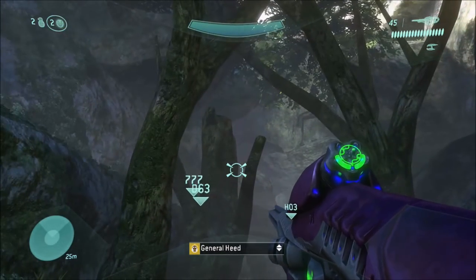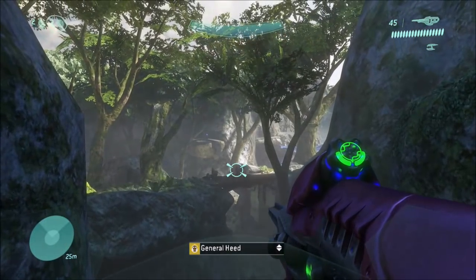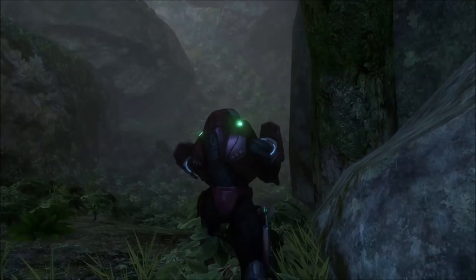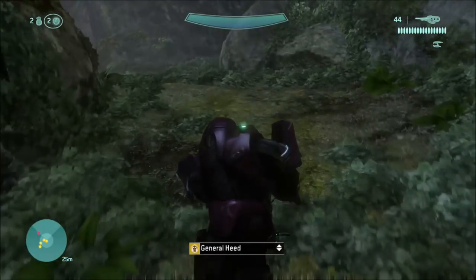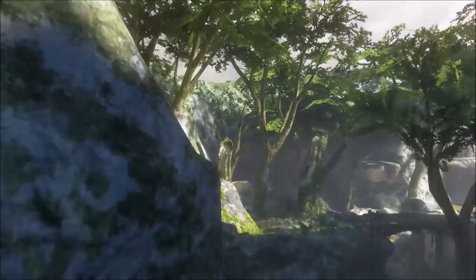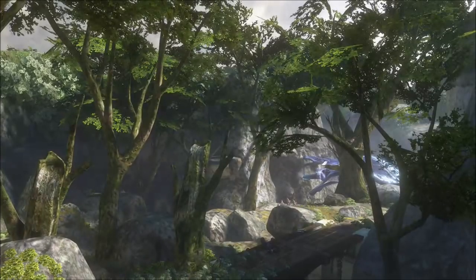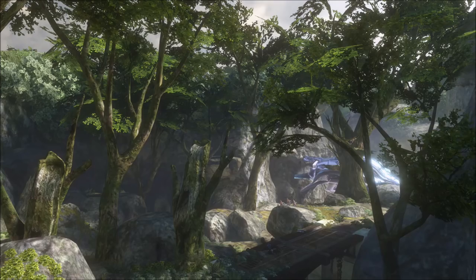As we get to this cliff, don't go any further — stop here. Wait for Johnson to cross the bridge and do his dialogue. Then after a few seconds, just backtrack. Walk all the way back to the beginning of this forest, right where the pipes and the concrete buildings are. The reason you want to do that is, when you backtrack and wait a few minutes...